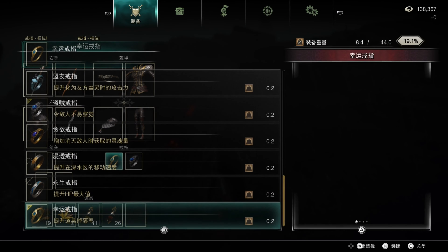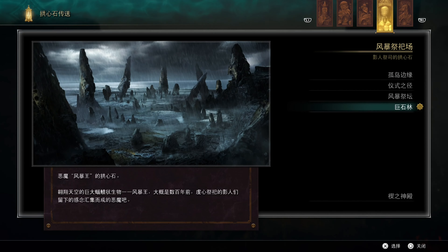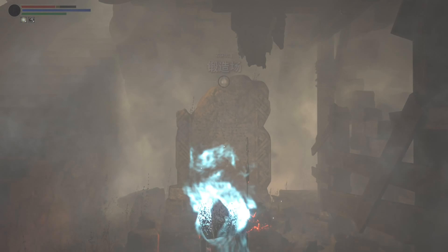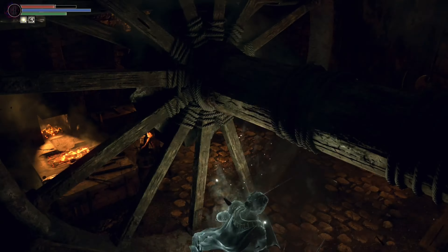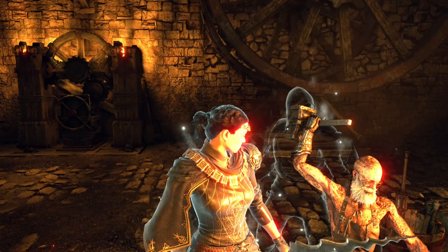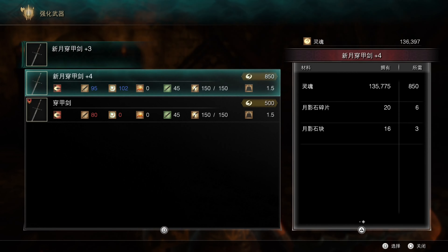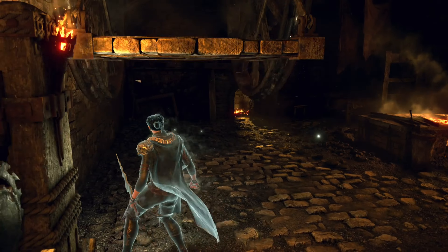We can take off this goofy hat. We definitely have enough shards — I think we had like 22 or something. We're gonna get this thing to plus five now, which will be our strongest piercing sword. We have 33 shards and 17 chunks. There we go — we're all done.